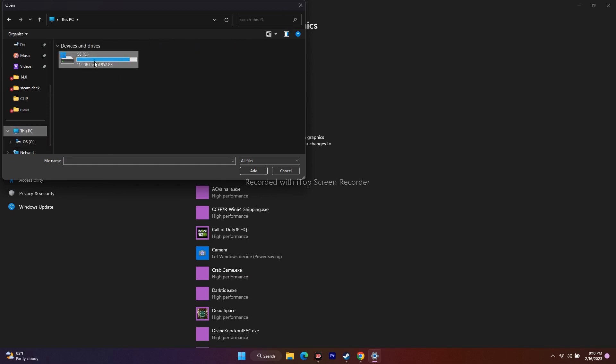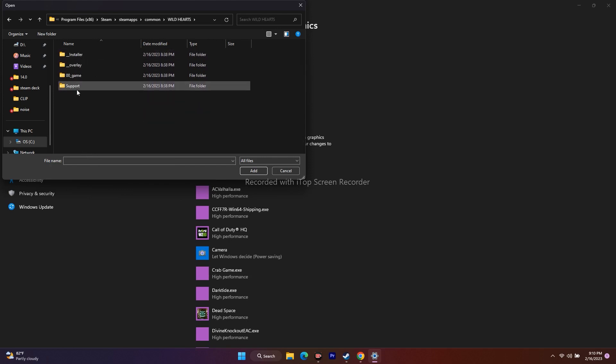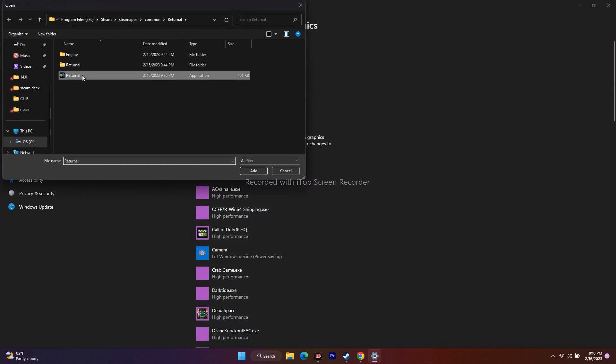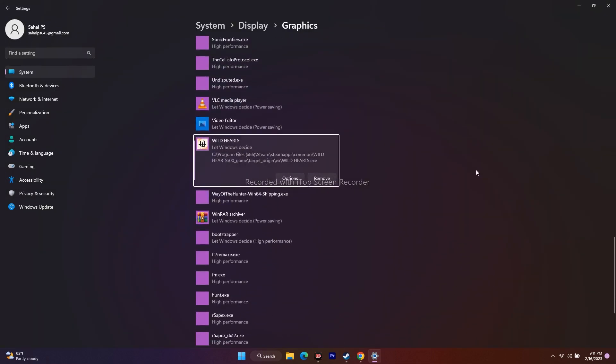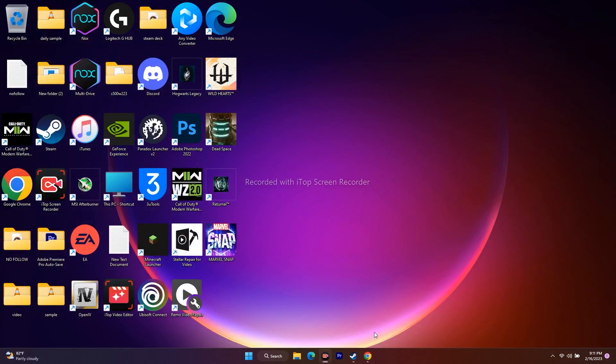Navigate to local disk C, then Program Files (x86), then Steam, then SteamApps, then Common, then Wild Hearts. Select the game executable and add it. Once it's added, click on Options and change the setting from 'Let Windows decide' to High Performance, then click Save. Go back and try to play the game — this should work.